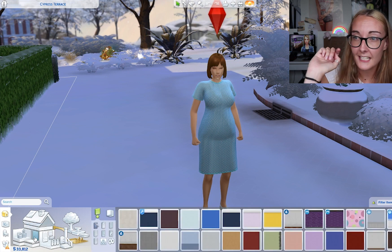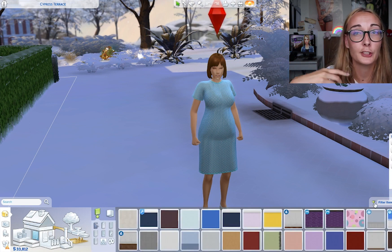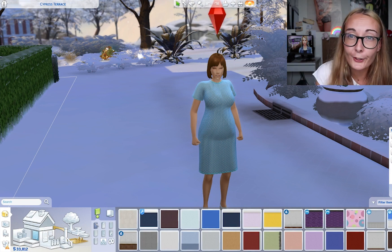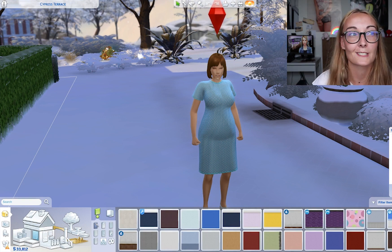It's a really simple feature where you can just hit what colour you want to find, choose multiple tags if you want, and the game will sort all of those items for you in build and buy mode. That is such a handy feature and I am forever forgetting that it's even a part of the game.